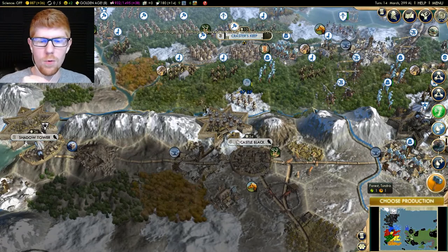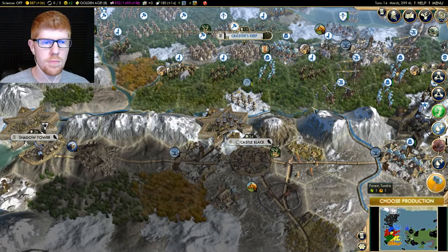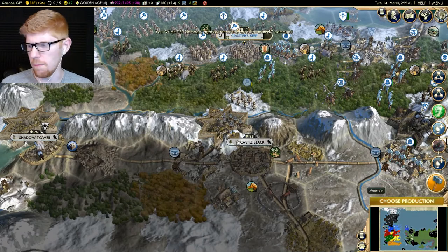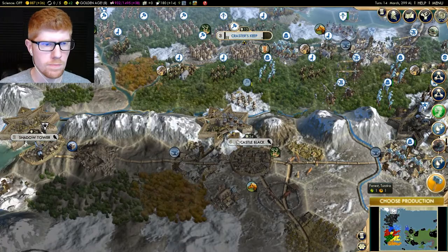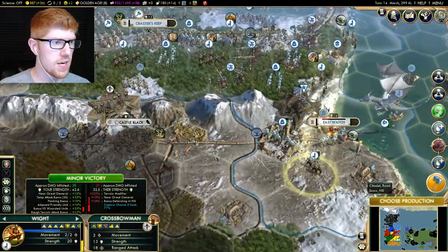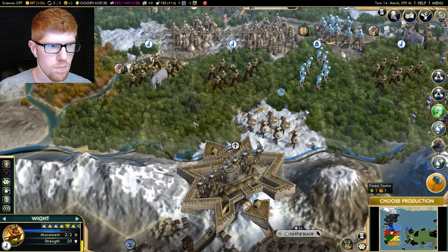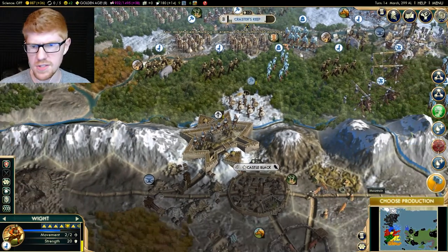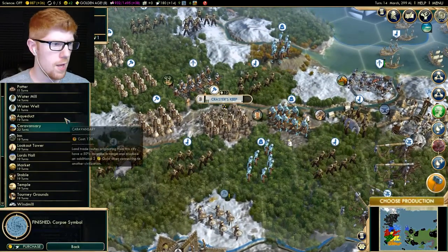I'm going to eat this pink thing with green and red dots on it — let's find out what this is. Oh, it's just gumball. It's just gumball flavor. Oh, did I survive that? No, I definitely didn't. Where's my guy? Must have died. Usually it says 'unit killed,' right? That's weird. Maybe I just missed it.